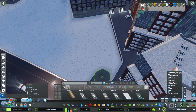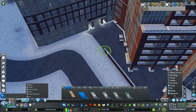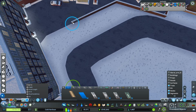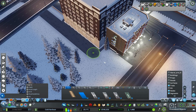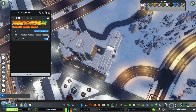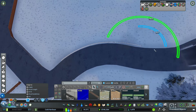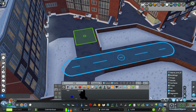Now behind these condo buildings — one thing y'all might have noticed while I was building is I hate those giant delivery trucks hanging out of the front of my building, clogging up my street. We got buses going down that street — spoiler alert — so we got to make some custom back-lot delivery areas. I stretched that road out past all of these buildings so basically four commercial buildings can get serviced from this little back lot right here. We're gonna line it up and make it look nice.